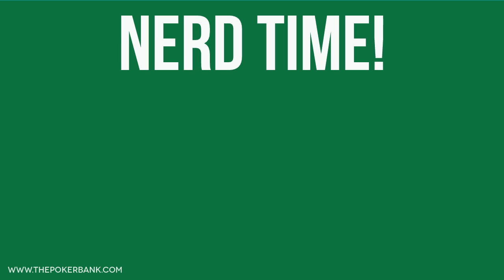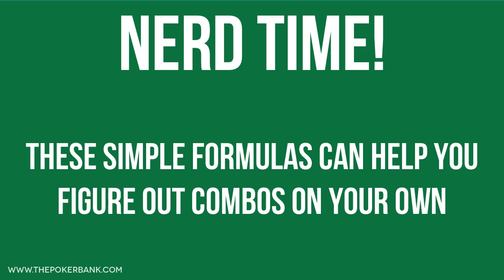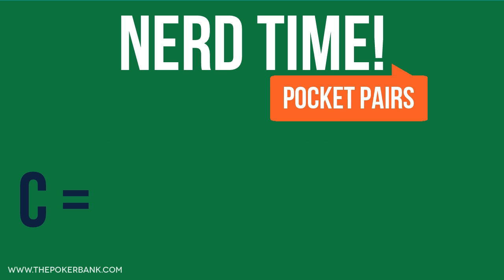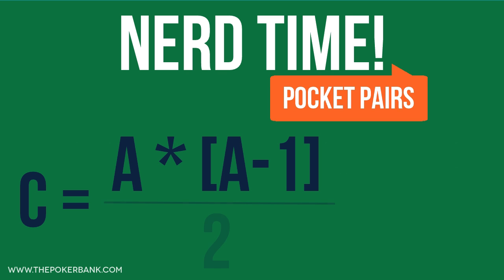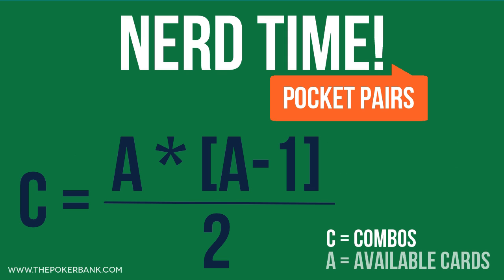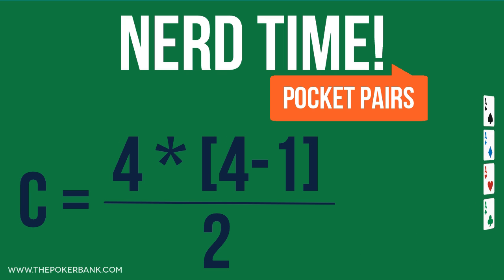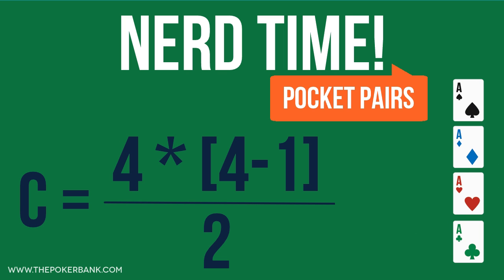If you really dig math, you may appreciate these simple formulas for understanding the number of combos. To figure out the combos of a pocket pair, we use this formula: c equals a times (a minus 1) divided by 2, where c equals combos and a equals available cards. So for aces, there are 4 available aces — the ace of spades, diamonds, hearts, and clubs — and we can simply plug it in to see that there are 6 possible combos of aces preflop.